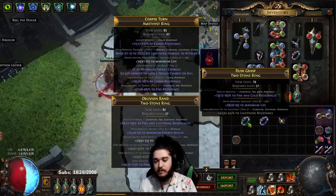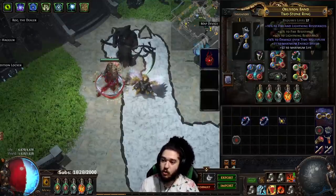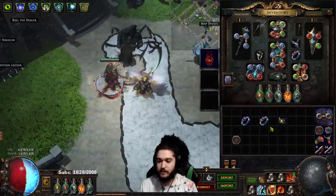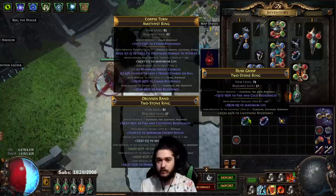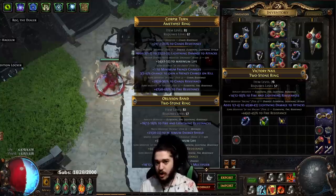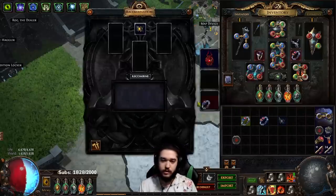Higher item level is better, but getting something already set up is very good. I was looking for Chaos base with Fire and Lightning, or specifically Fire or specifically Lightning, because when I'm running Purity of Ice I don't really have issues with cold res. So with that I would buy it, scour it, regal it for a prefix. If I don't get a prefix, scour again, regal again. The purpose of this is to have the ring as rare so it helps influence it to be rare and not magic, because magic cannot have two suffixes.